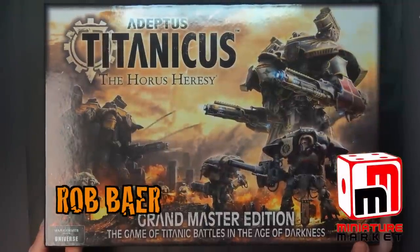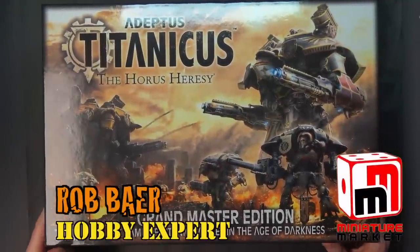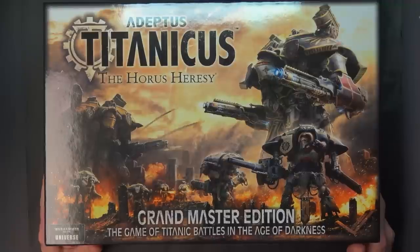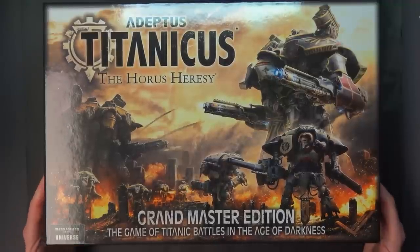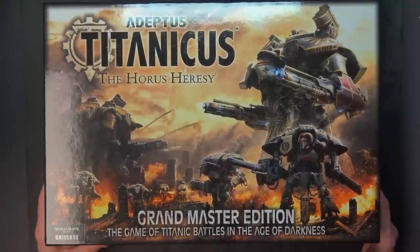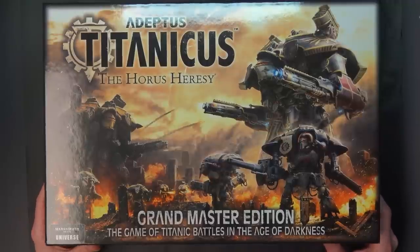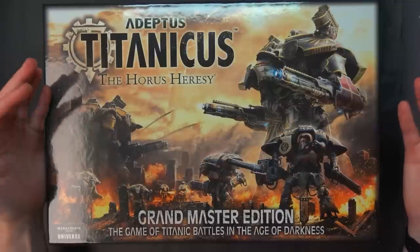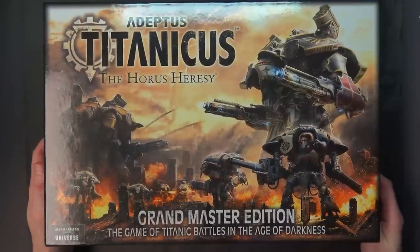The new Adeptus Titanicus box set is finally here. The original came out in 1988, pitting titans against each other, followed up by Epic and then Space Marine at the epic scale in the late 90s. Now it's 2018, and we have the Grandmaster Edition of the game here.